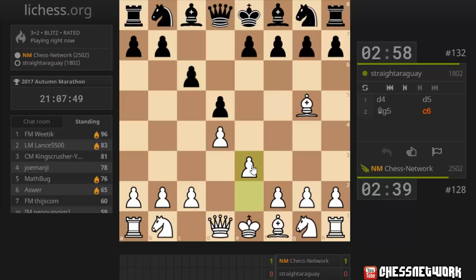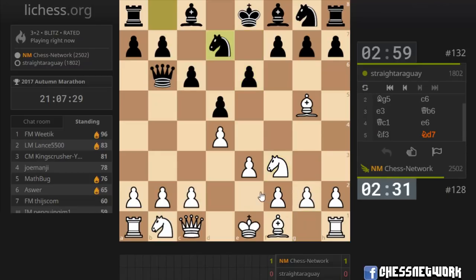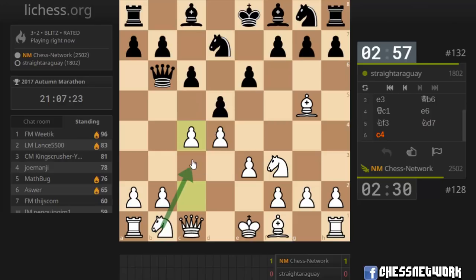Let's just put a pawn on e3. I really don't want to weaken any of my pawns. Knight on f3. And let's go c4, c4, knight c3.